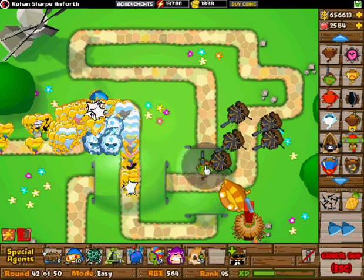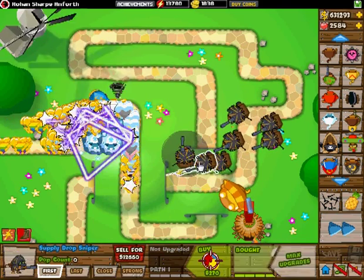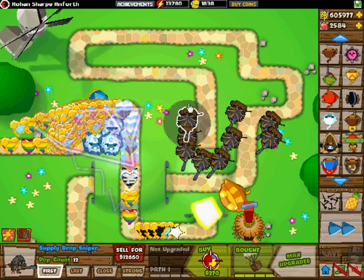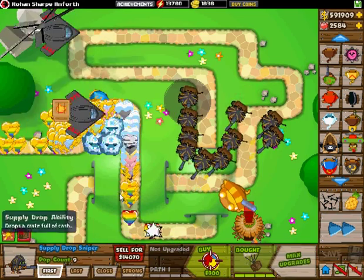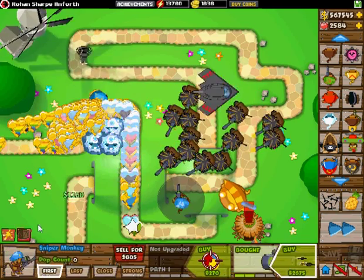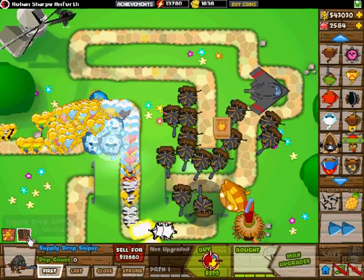So just spam a bunch of these at 0-4. You'd have to be pretty careful not to build too many, otherwise they'd start to kill stuff too fast. But yeah, you can just build a bunch of these and then keep on using that ability and send in the supply drops.